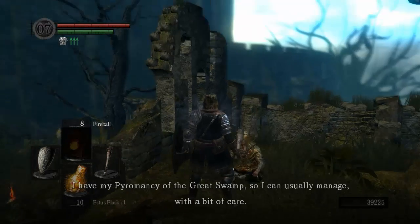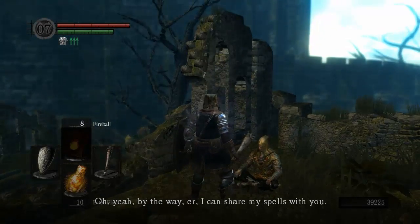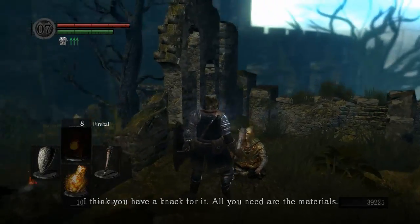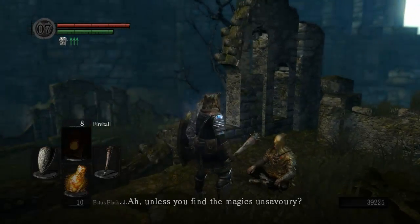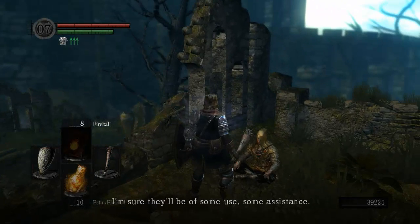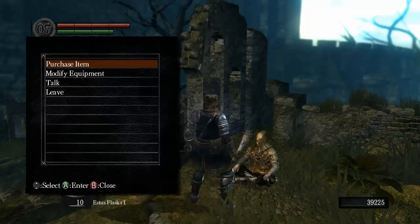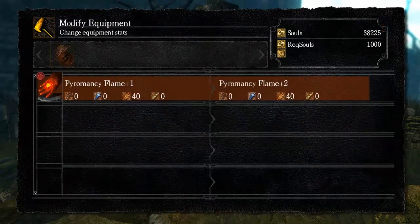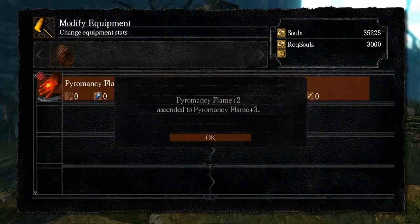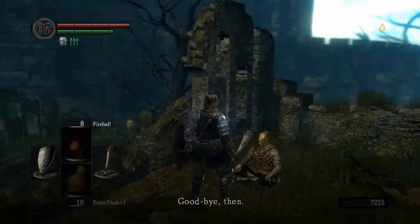We talk to Laurentius and he offers to teach pyromancy — when he asks if you find magic unsavory, make sure you say no. We're gonna buy combustion because it's really useful. Then we're gonna upgrade our Pyromancy hand — the more we upgrade it, the more fire damage it'll do. And we're gonna need it at plus 10 to talk to an important NPC that otherwise won't show up.